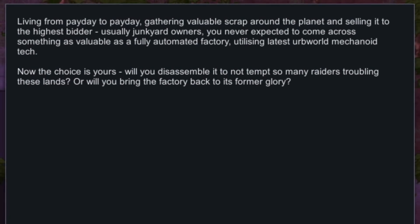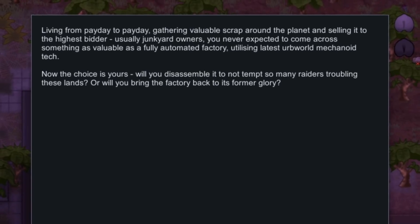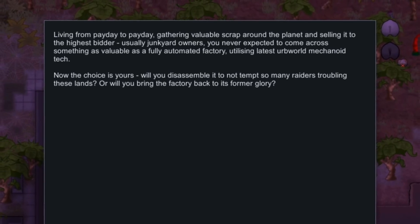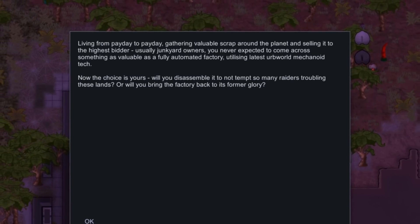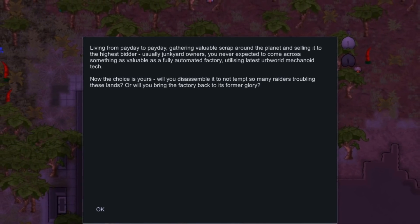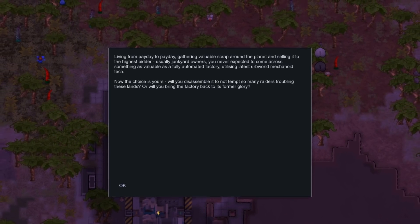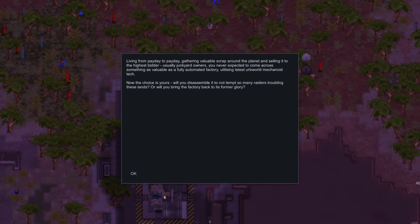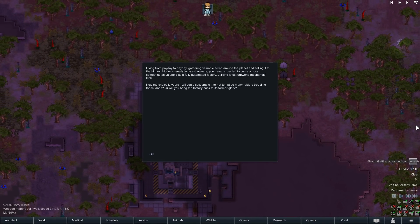Living from payday to payday, gathering valuable scrap around the planet and selling it to the highest bidder, usually junkyard owners. You never expect to come across something as valuable as a fully automated factory utilizing the latest herb world mechanoid tech. Now the choice is yours: will you disassemble it to not tempt so many raiders troubling these lands, or will you bring the factory back to its former glory?